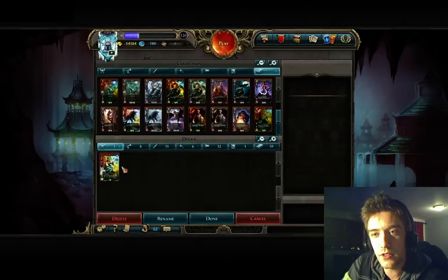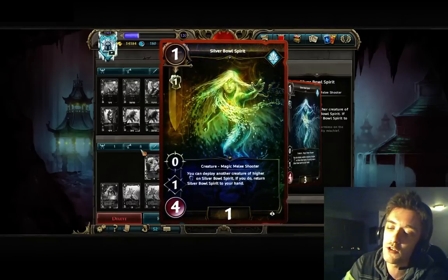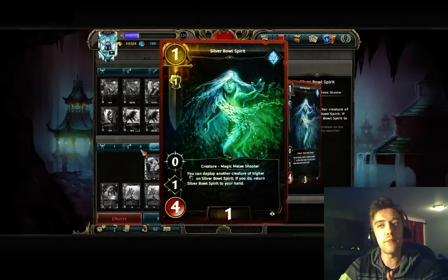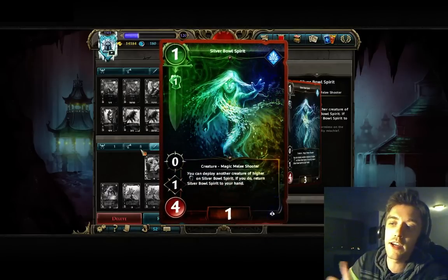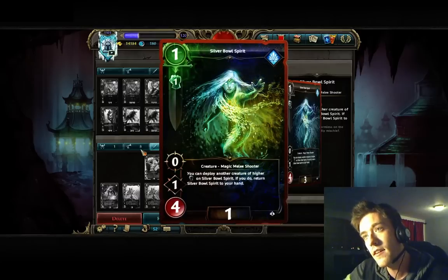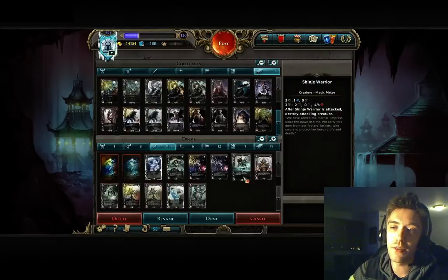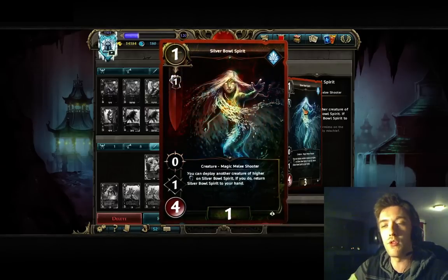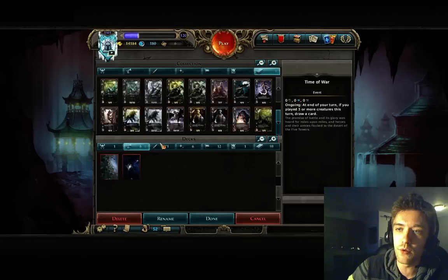To get the bounce started, what we want to go for is Silver Battle Spirit. Since there's no Dark Assassins like in Legacy, that card is just that much greater. She still has 4 HP but she used to die to Dark Assassins — now she doesn't, so she can survive at least one 8-damage hit in the opening. Then you can just bounce her on turn 2 or turn 3. Really good card, and it helps you trigger that event which requires 3 or more deploys.